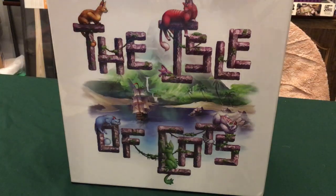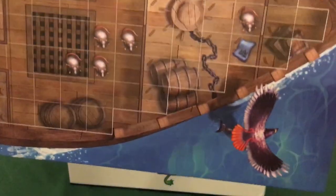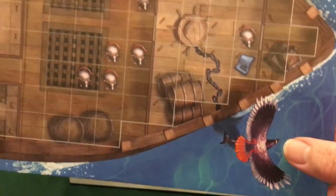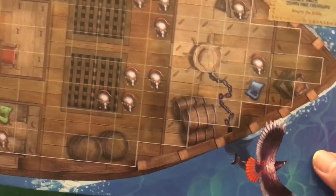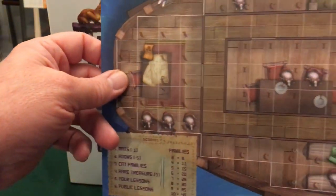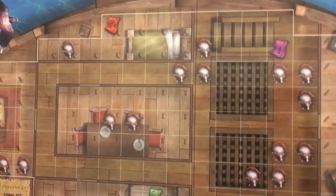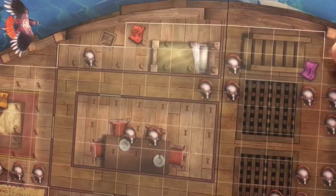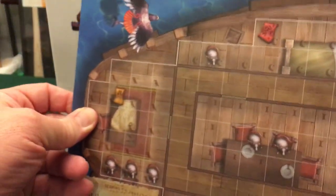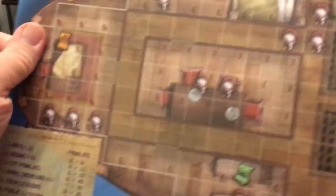First, there are the two extra player boards featuring the new artwork — each player board is going to have a different animal. And the treasure maps: there are different locations on each ship. There's one area — a yellow one. The rats are also in different spots; those are the little white circles.